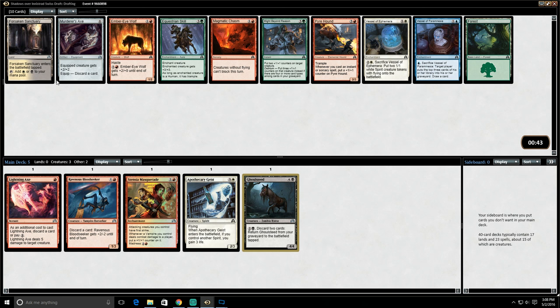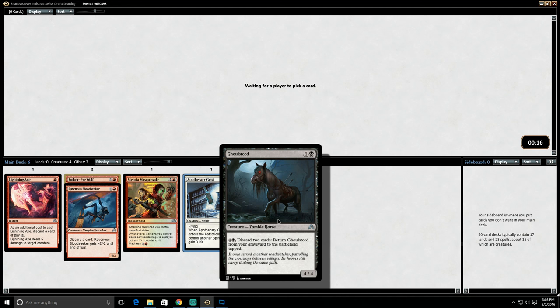Ember Eye Wolf is not great and I don't feel very good about picking it here. Neither is Pyre Hound — we take the Vessel of Ephemera. There's really no black coming our way. I guess we can take the Ember Eye Wolf here and stay a little open since we don't really know if we're going to be white or black yet.